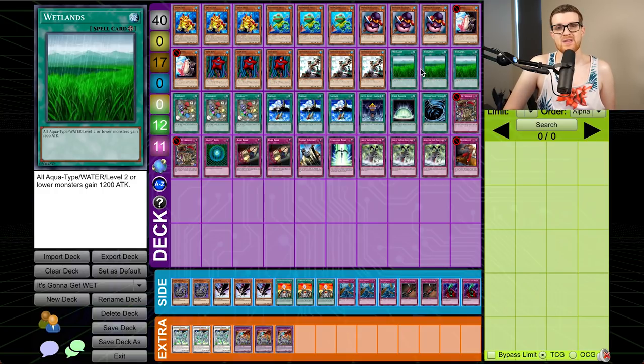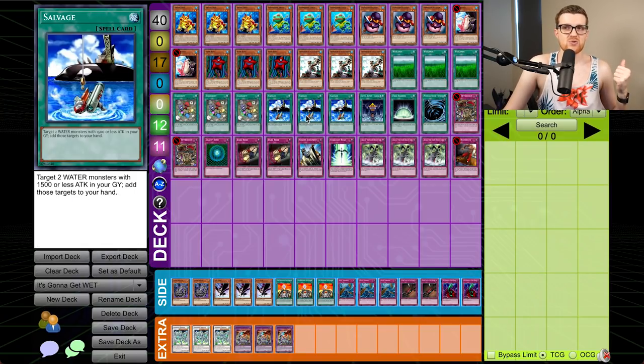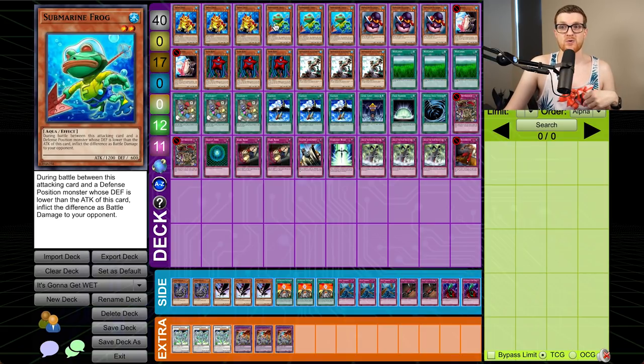Wetlands, if you've never seen it before, is a field spell that says all Aqua-type water level two or lower monsters gain 1200 attack. This, in combination with all the monsters we're playing, makes it so that we have a very formidable swole lineup of Aqua level twos. We have typical cards like Swap Frog in here, which can actually be pretty nice because you're able to dump any other level two or lower water Aqua to the grave. Because we're playing triple copies of Salvage, in this roundabout way we can sort of tutor for any of the monsters in our deck. Submarine Frog is a frog that for some reason never sees competitive play — it's a 1200 attack with piercing, but in this format it's going to be 2400 attack with piercing, maybe even larger.